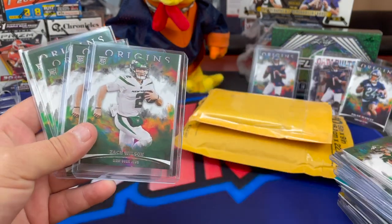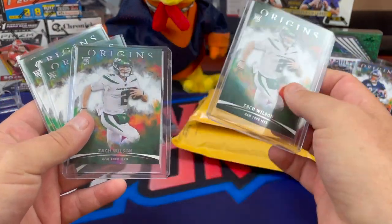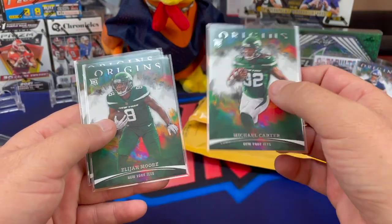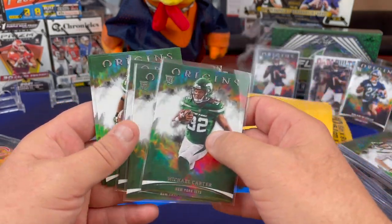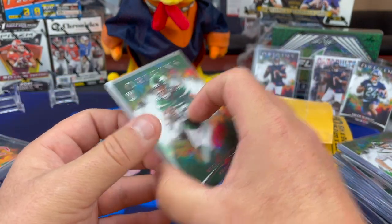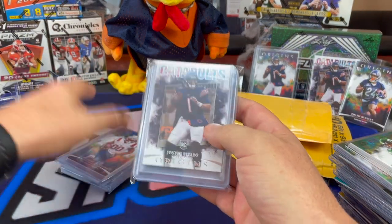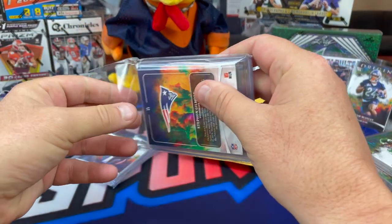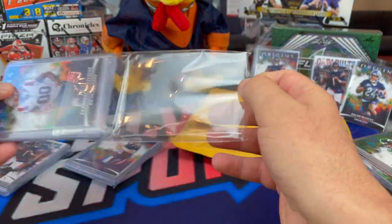More Zach Wilson. Again, the variations — I'm not sure which is which, I'd have to look that up. But a couple more Zach Wilsons. Each team I got, it was a 10-boxer, so every team that I picked I got like four of the quarterbacks. The fifth team, the Niners — if I remember right, there was a bunch of Trey Lances flying out of there too. It was the one box where Trey Lance was everywhere, and I didn't get the Niners, but he was flying out of every pack, every box.